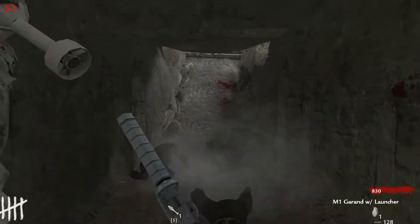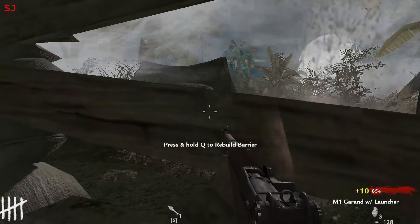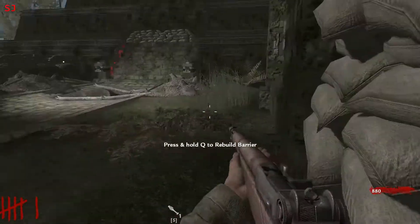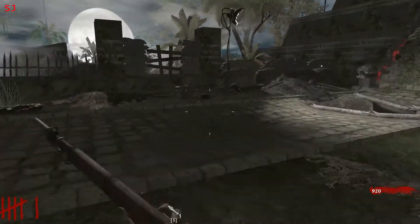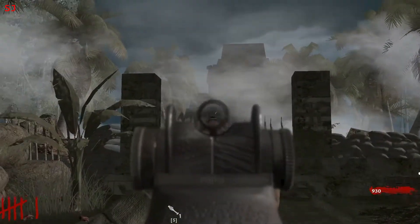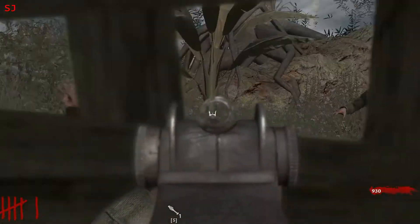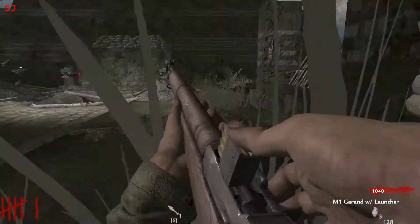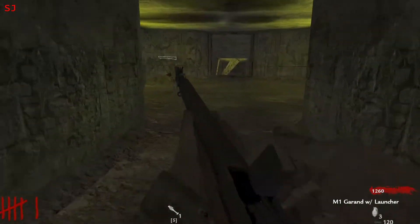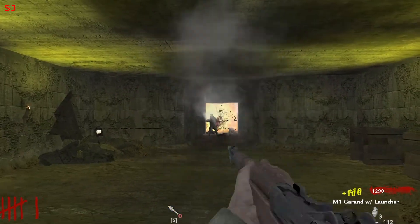Took a couple of grenades on that one. And that is basically the only barrier you can open up from the starting area — just this one here into the temple. It's unfortunate because it looks like a map where it would be really fun to go out through there and kill zombies, but you can't actually do that. A bit of noob tubing with the rifle grenade.